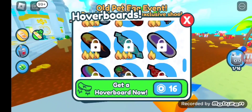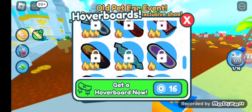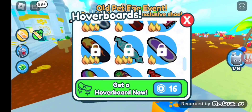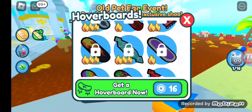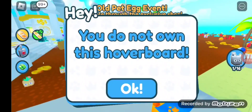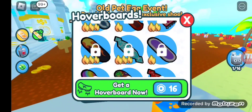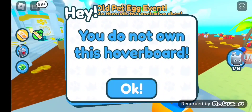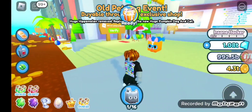It says you do not own this hoverboard — why? It has three of those flames. I'm trying to equip the diamond hoverboard but it keeps saying you do not own this hoverboard. Are you kidding me?